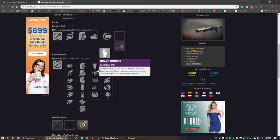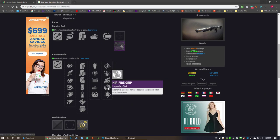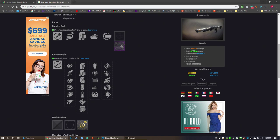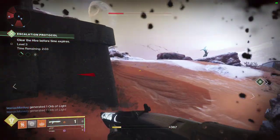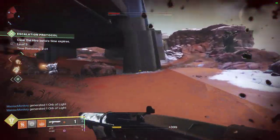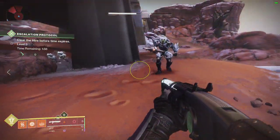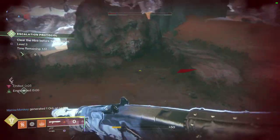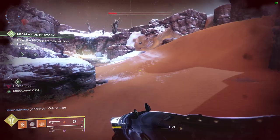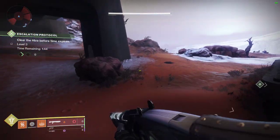For PvP, I'd go opening shot and hipfire grip — that's probably what I'd run. But I mainly think this is a PvE gun. Let me know why you're using it in the Crucible and what your roll is. I'm Death or Above — let me know in the comments what guns you want me to look at and what your god roll on this gun is. Until next time!